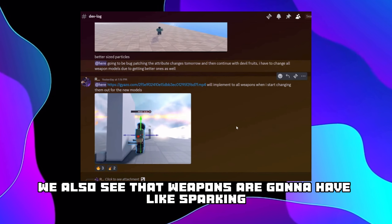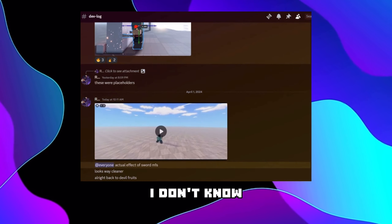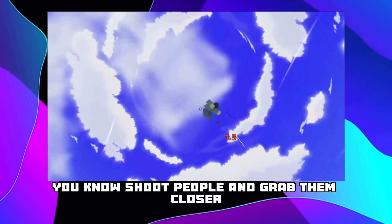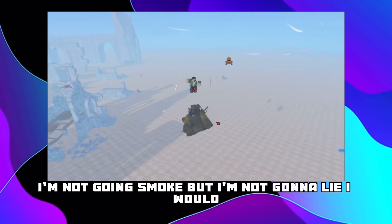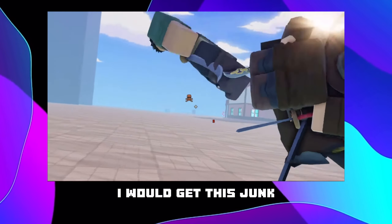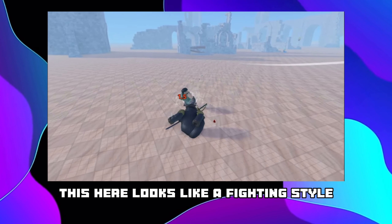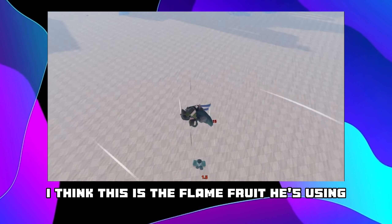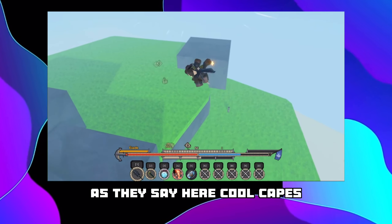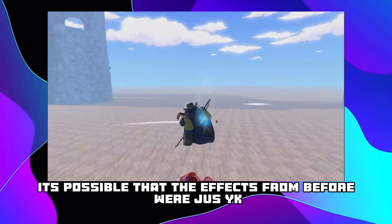We also see that weapons are gonna have sparking - like when you slash your sword against a wall it's gonna have sparks. We also have some cool sneaks for the smoke fruit and this looks fire - you can actually turn invisible and shoot people or grab them closer. Then we got the heart fruit, also called the Marrow fruit. There's a zesty pose after he kicks someone. This here looks like a fighting style but I think it's the flame fruit - he does a combo, knocks the enemy into the air, hits them with a cutscene, and there's this cool cape movement.